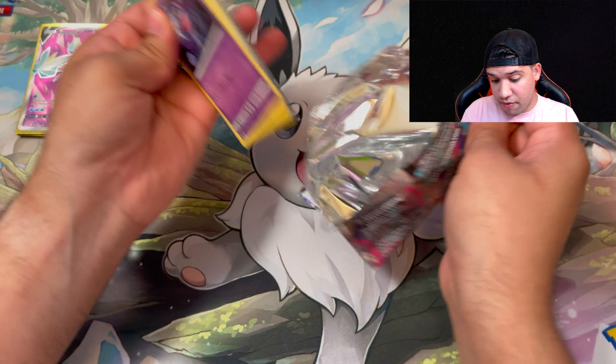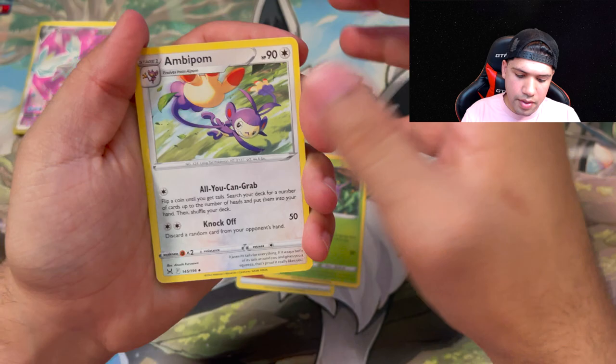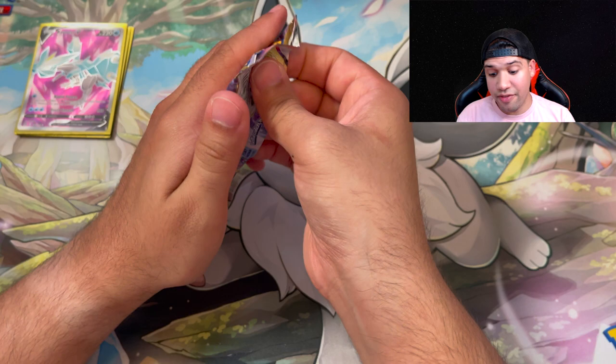Cascoon, Ambipom, Damage Pump, a Shuppet, Tynamo, a Seedot, a Horsea, a Magnetite, reverse holo Machamp, and a Comfy — wow, we are not getting anything from this box. We're halfway through it entering the second half of this elite trainer box and we don't even have anything to show for it honestly.